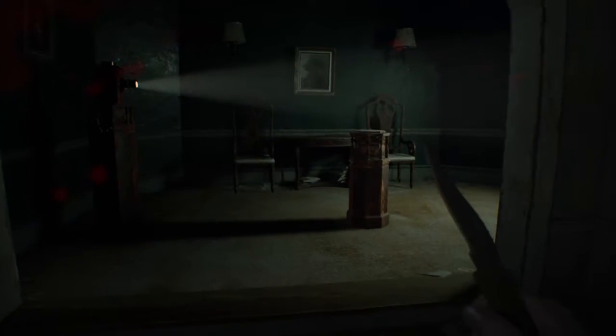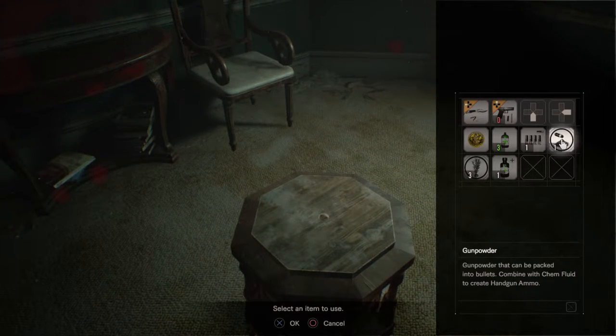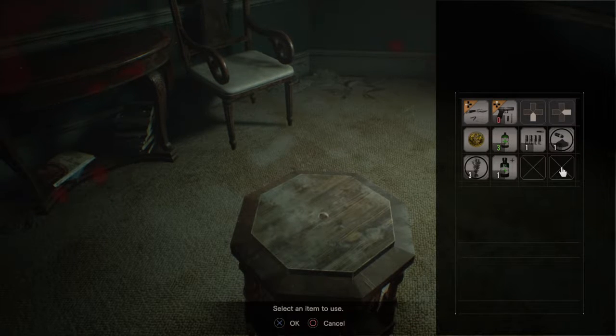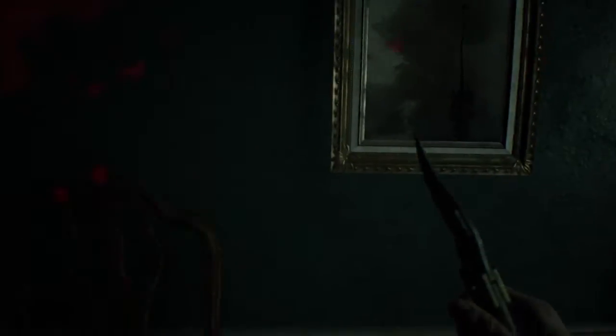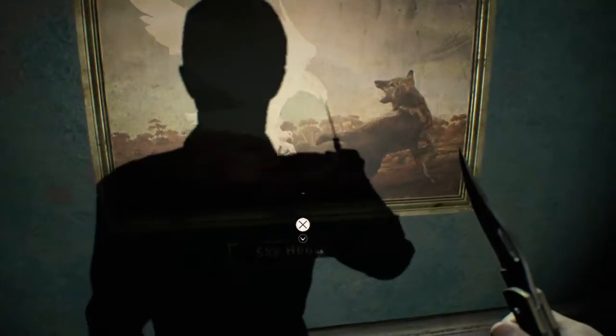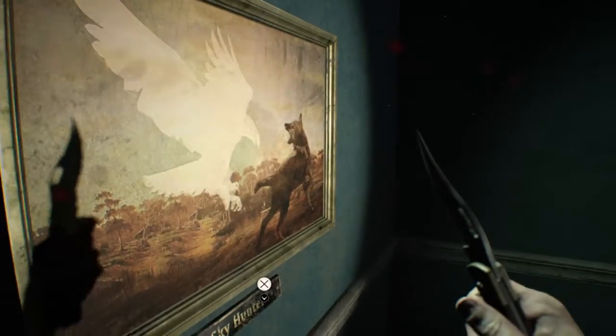Our options are go in this room here or go upstairs — we're going to go in this room. Hopefully I didn't make a mistake. There's gunpowder. I think we have to set something there, what that is I'm not really sure. Painting name: Sky Hunter — dog — and it looks like an image of an eagle. I can't mess with this thing.